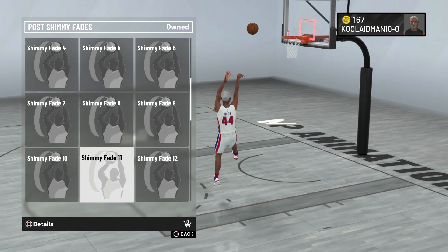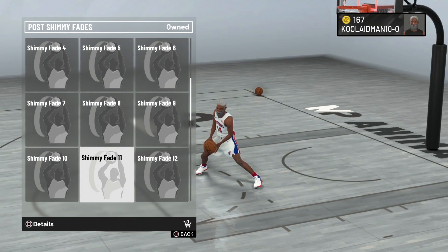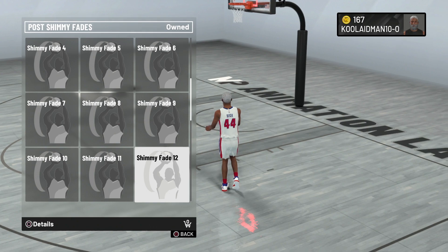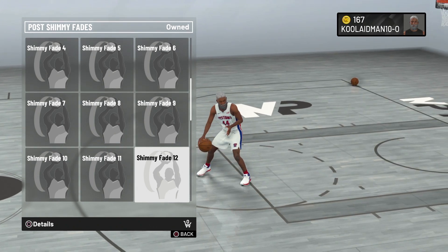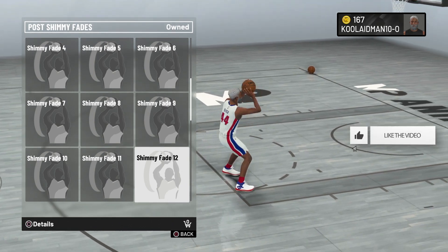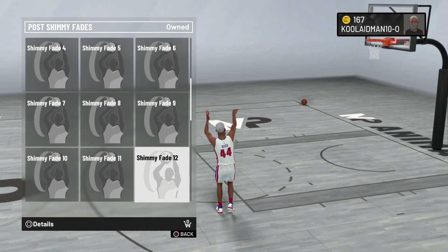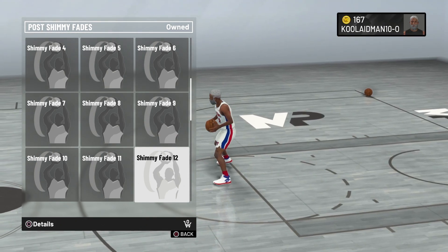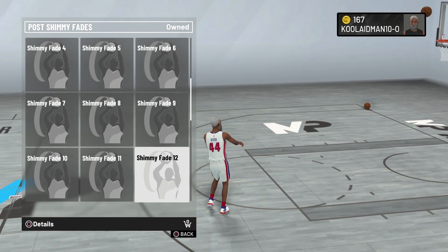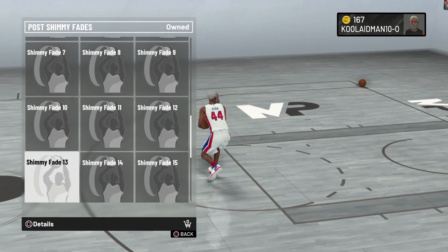Fade eleven is awful — I don't want to use that. Does anybody shoot that fake? These things are awful. Fade twelve is decent — you're actually shooting over the defender. But that form to the right is awful, and he switches his form in the middle. Twelve is awful too.